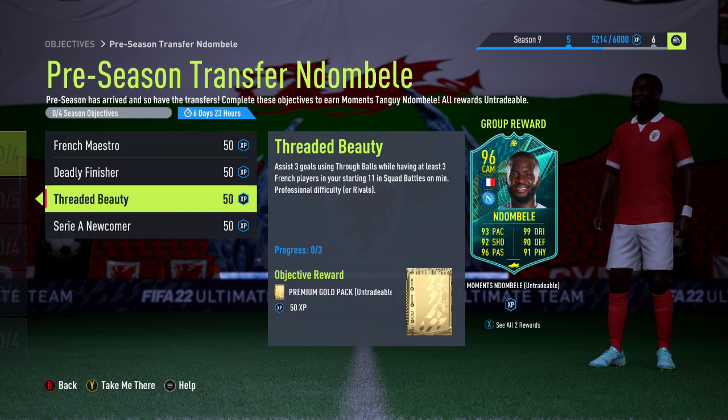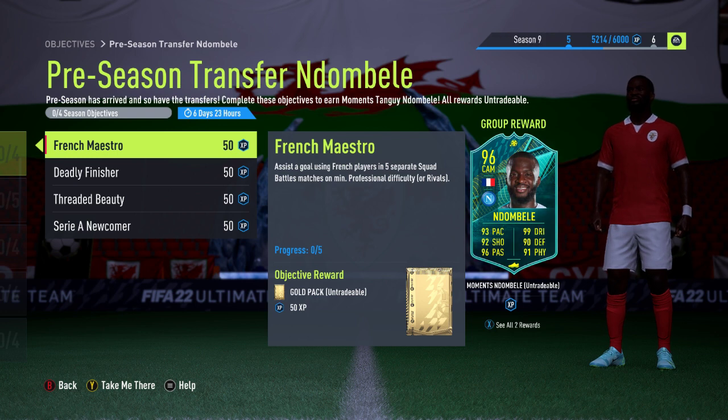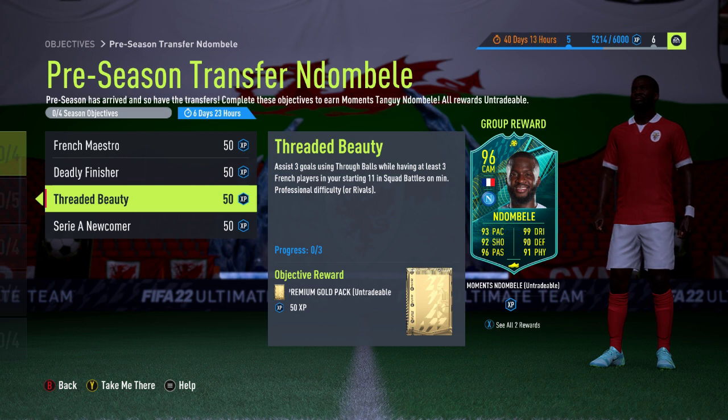The third one is Threaded Beauty. It's no surprise that it involves through balls and French players. You have to assist three goals using through balls while having at least three French players in your starting squad. You don't have to win the game — you can do it all in one match. You get a premium gold pack if you assist those goals using through balls. This combines nicely with the first objective of assisting with a French player and the second of scoring goals with French players, so they all work together — if you do one, you're doing the others as well.